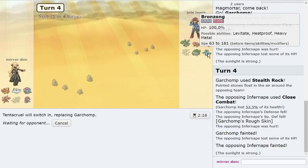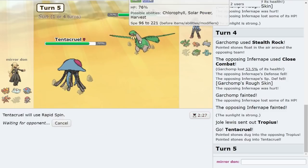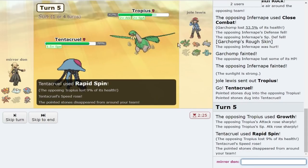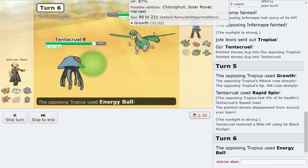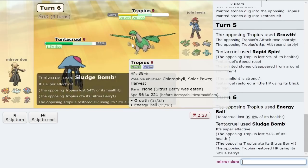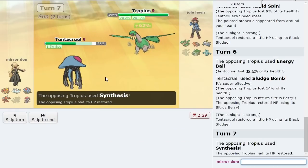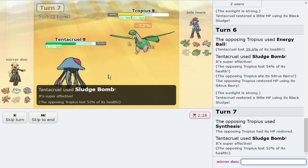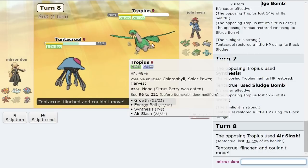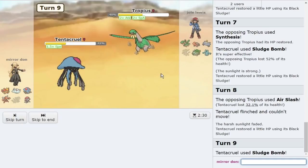I don't even know if they kill me here. If they Earthquake, that did nothing — very unfortunate for them. The Sitrus Berry — so it's guaranteed in Sun with Harvest. Ooh, unfortunately for you I am going to win this exchange because I clicked Sludge Bomb twice. Doesn't matter if they flinch me here — Sun is done. It is the end. And then Magmortar just gets to click Flamethrower and kills everything.